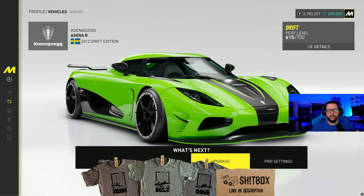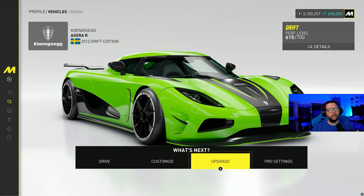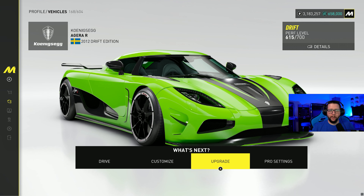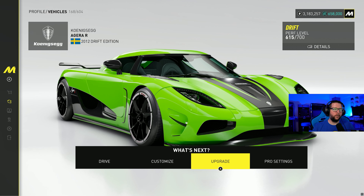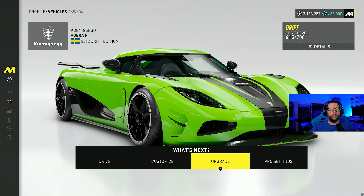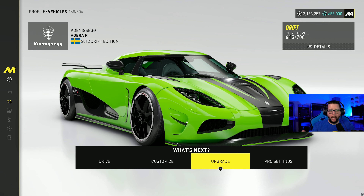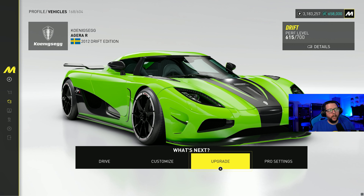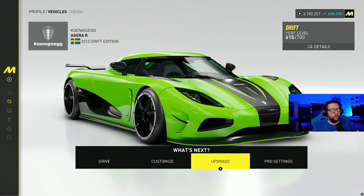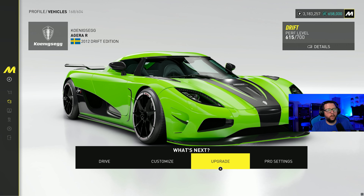Number two, the Agera has a specific tune that I've put on it that makes it a little bit less slippy. It's still a drift car — it's going to drift when you take the corners. You're not going to be able to grip it like you could with a hyper car or street car. But it actually hooks up quite nicely after you've taken the drift, and that definitely helps me overtake people. Let's get into the pro settings really quick because there are only a couple of changes that I made.